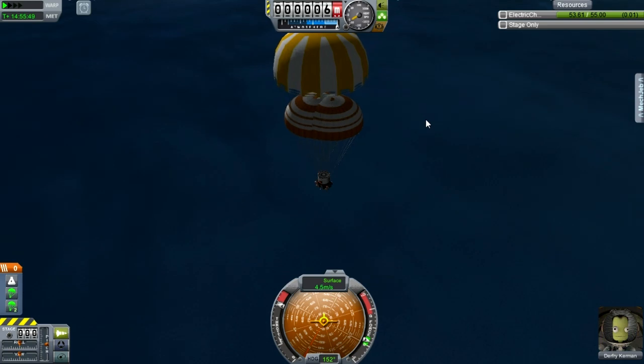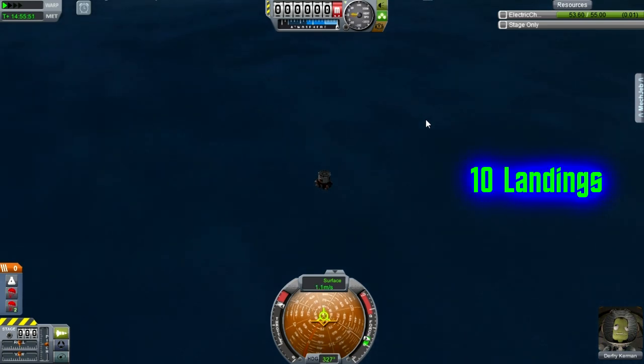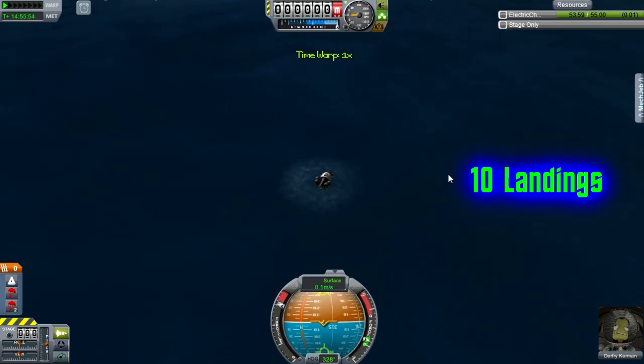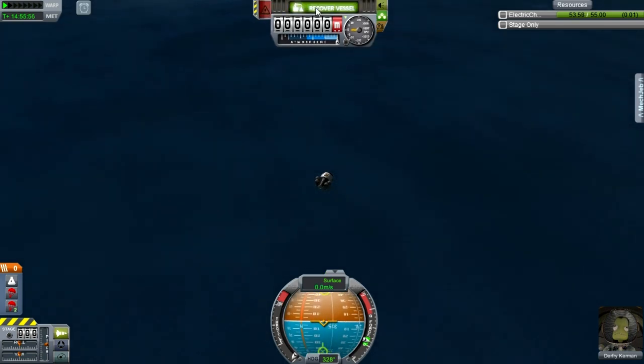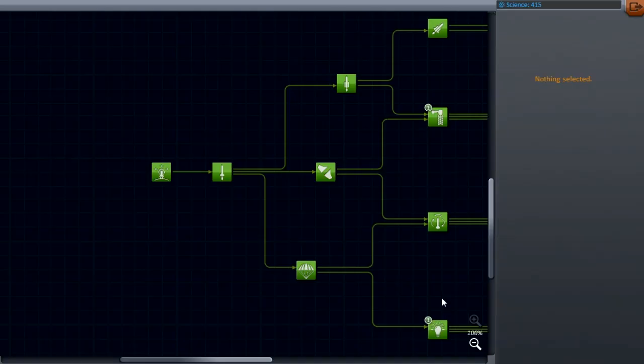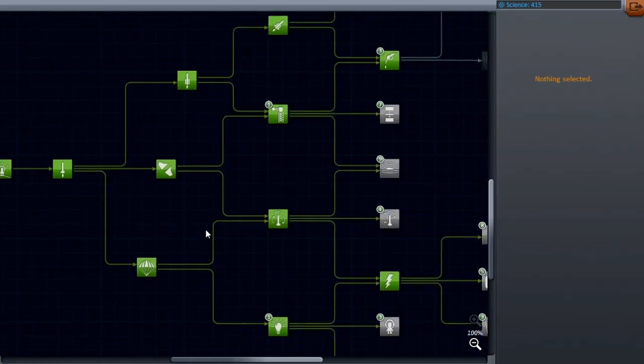All right, one safe landing. Throttle off and recover the vessel. Here we are — 371.2 science on this mission for a total of 415. Let's go ahead and do something with the science.